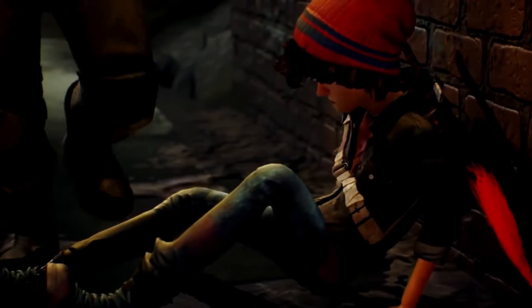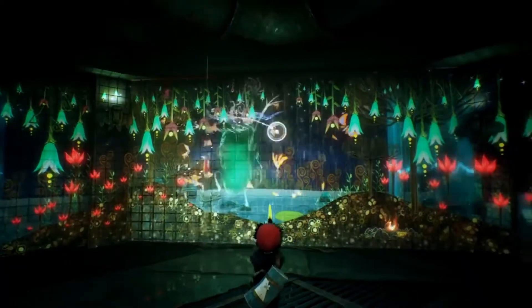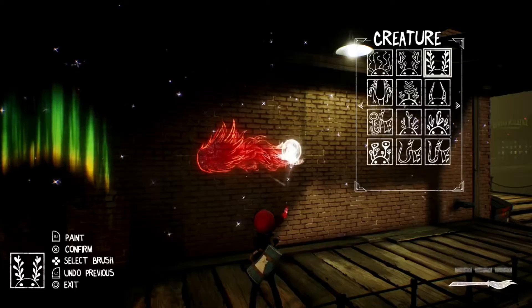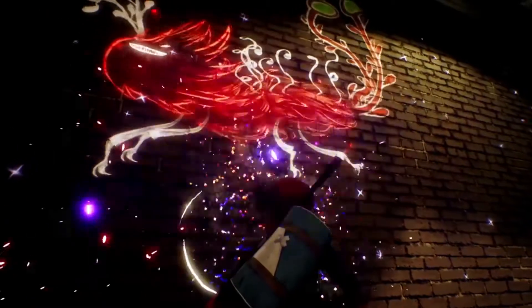Interacting with the genies was my favorite part. It was so cute seeing them react to things, and there was also an area with a stray cat that my genies all lined up to take a turn petting. What's also cool is that your unique genies show up in the cutscenes. At first they kind of creeped me out, but their friendly demeanors warmed me up a lot.